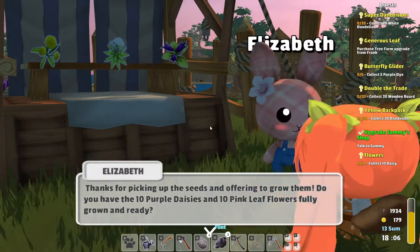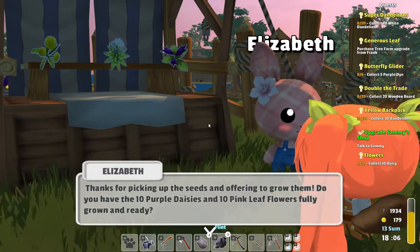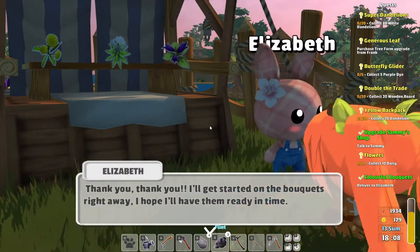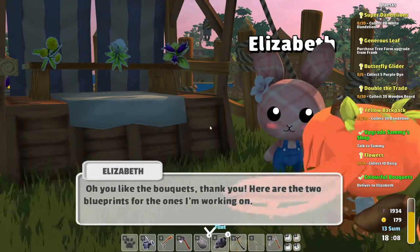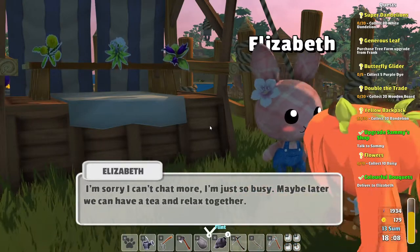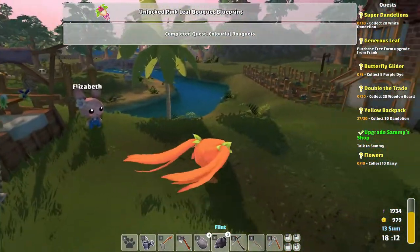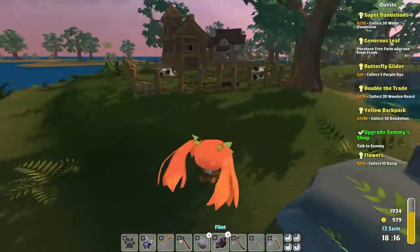Thanks for picking up the seeds and offering to grow them. Do you have the 10 purple daisies and 10 pink leaf flowers, fully grown and ready? Yes, I do. Thank you — I'll get started on the bouquets right away. I hope I'll have them ready in time. Here are the two blueprints for the ones I'm working on. Look at that — so now we got pink leaf and purple daisy blueprints. Oh, so we can make a bunch more bouquets now — that is awesome!